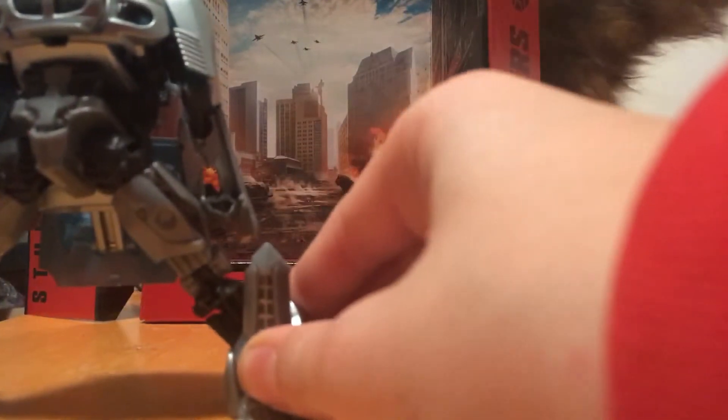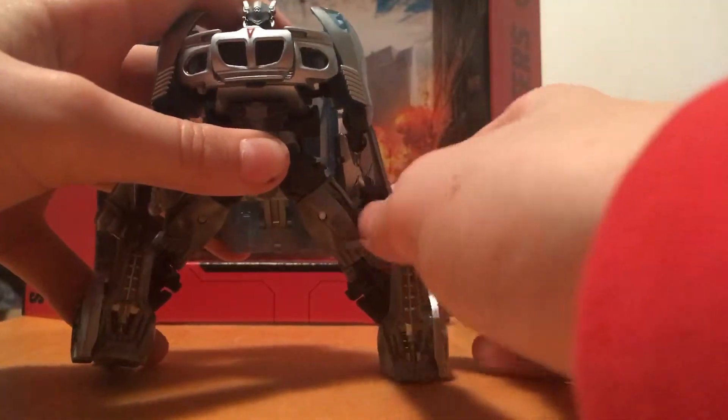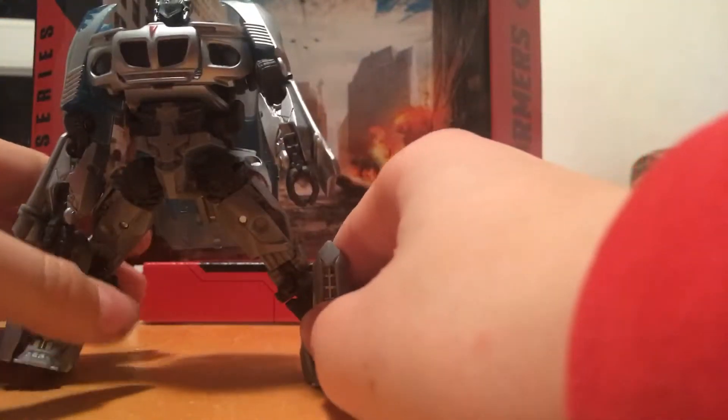When you're done, pull out the hand, push it back in again, pull out the arm and rotate it, put it back in again. You can pose his different legs and move his head around.